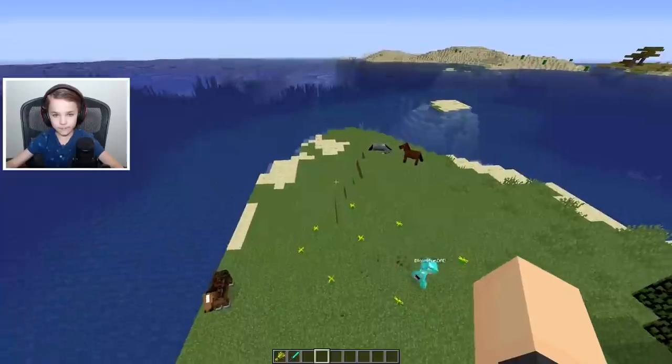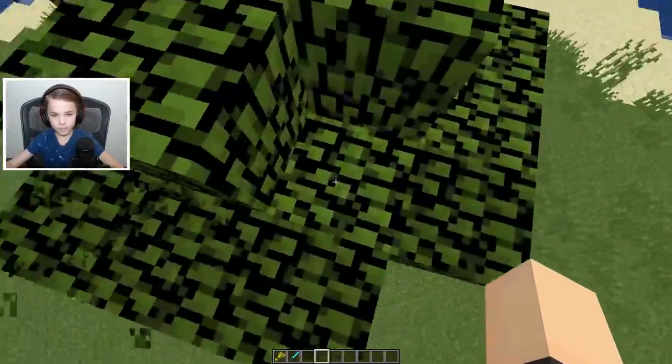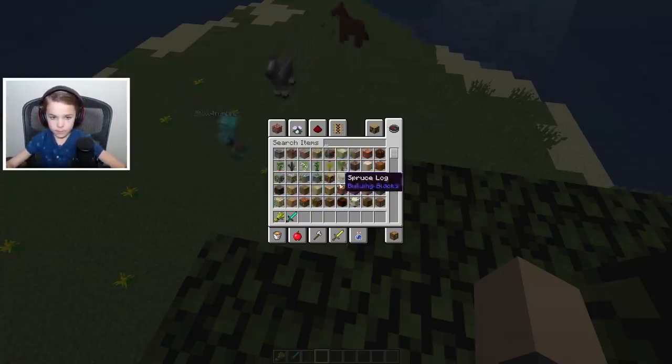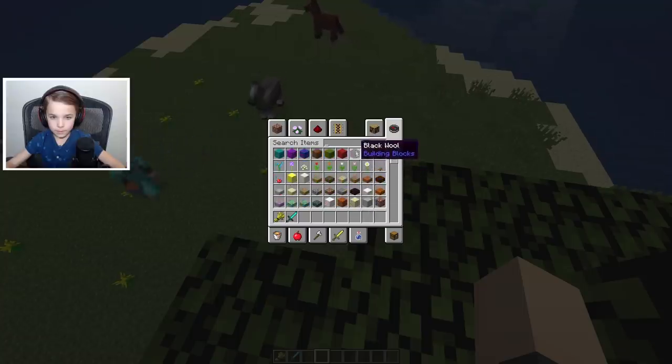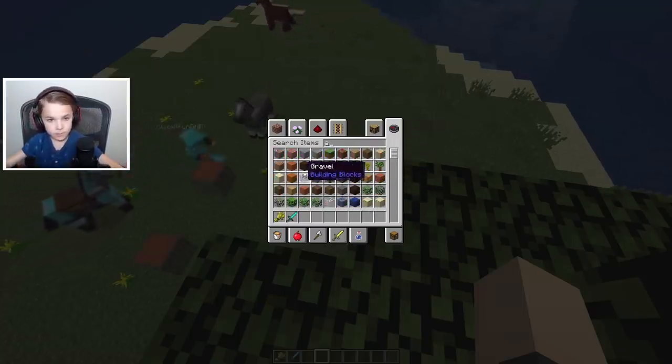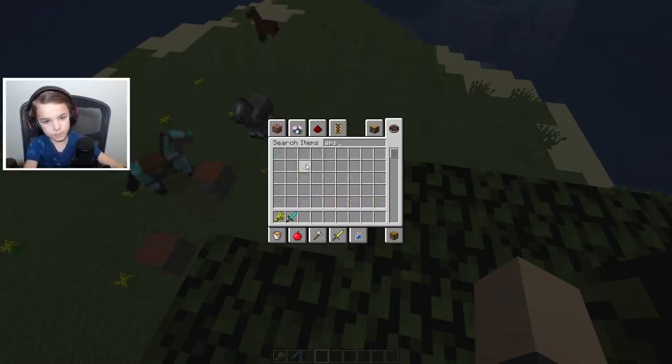Guys we have to start and do something. Wait, I think I got an idea. How about first let's make an entrance. Let's make the entrance on this wood.